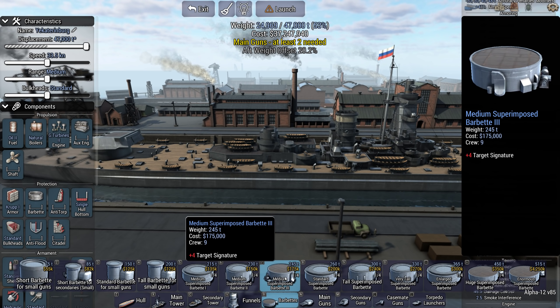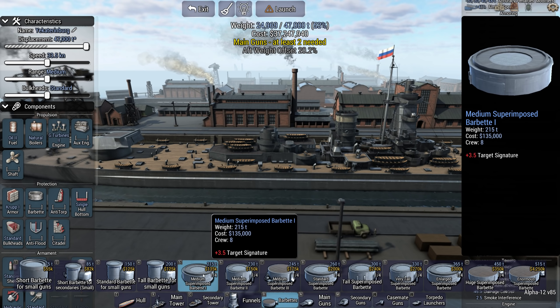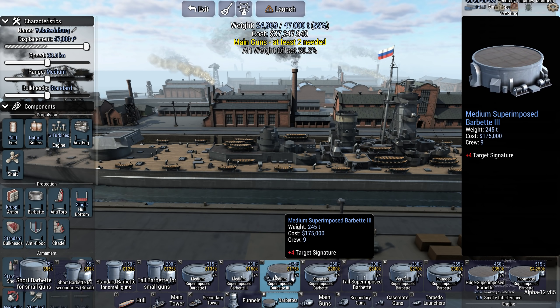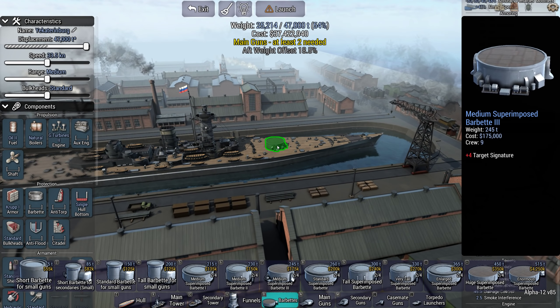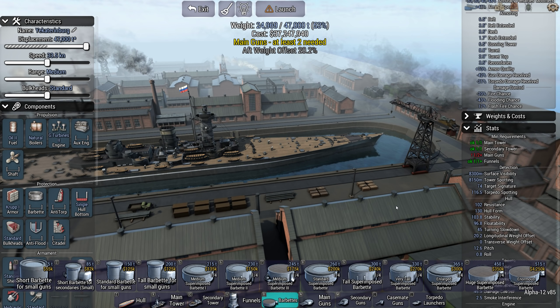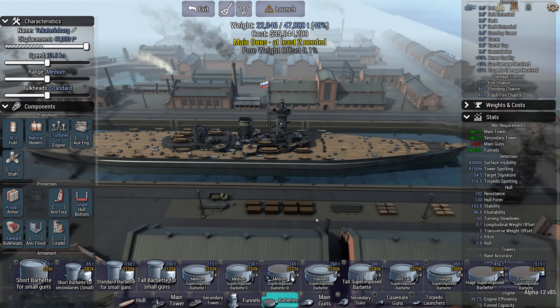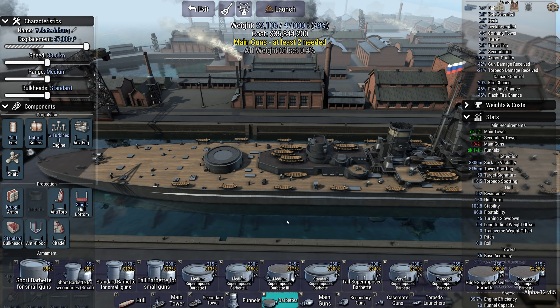I'm just wondering - it goes one, two, three; they get heavier, they get more expensive, but otherwise nothing seems to be much different between these. I'm just curious if the medium superimposed barbette three offers superior protection or not. I genuinely do not know, it's just a suspicion. Anyway, the barbette setup looks like we're using standards.